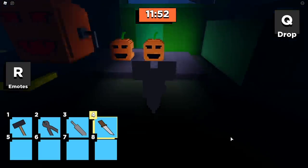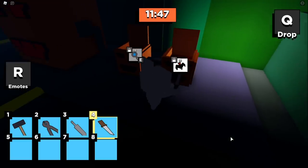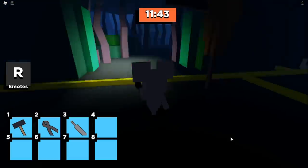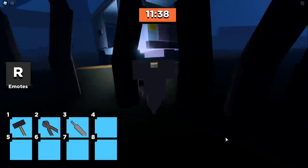Now we're going to use the knife to carve these pumpkins. As we do that, you'll see we have two new pieces we need: bats and some type of blue amulet. You no longer need the knife, so you can go ahead and drop that.